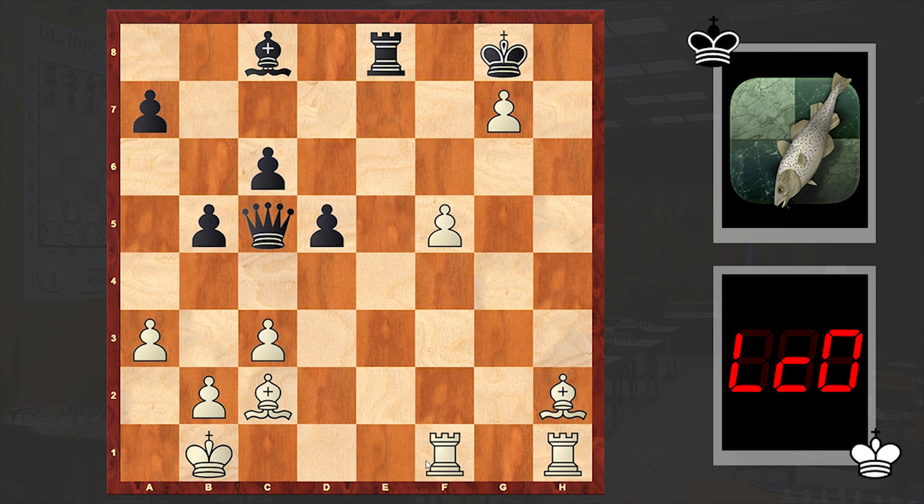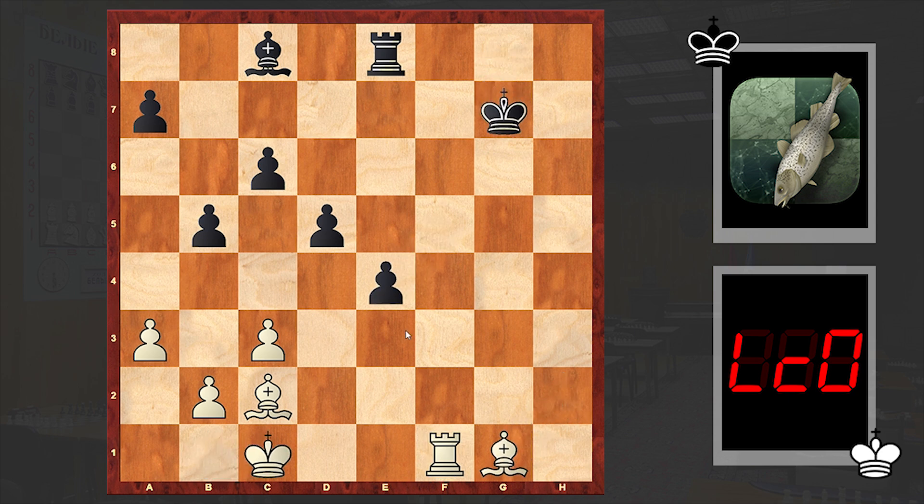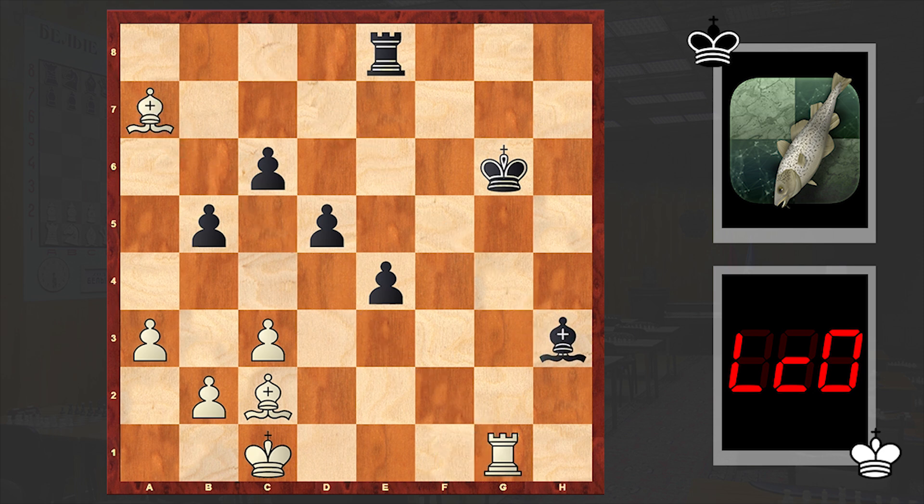These pawns are really very strong, the rooks are good, the bishops as well — there is no way to survive. That's why Stockfish decided to give up the queen and go for an endgame where it has two pawns against the bishop, but of course that's not enough. Strangely, at this point Stockfish also decided to give up the pawn on a7 — something which I think in a human game was not possible. I don't think any grandmaster would allow bishop takes a7.